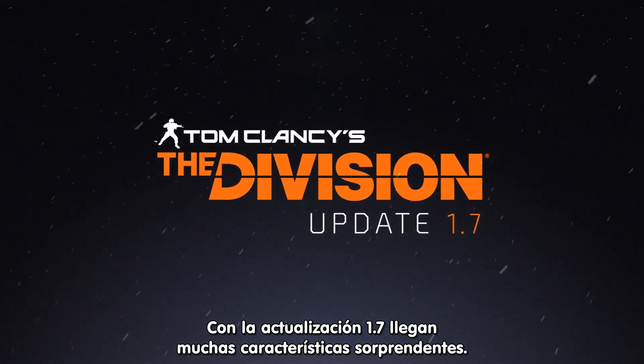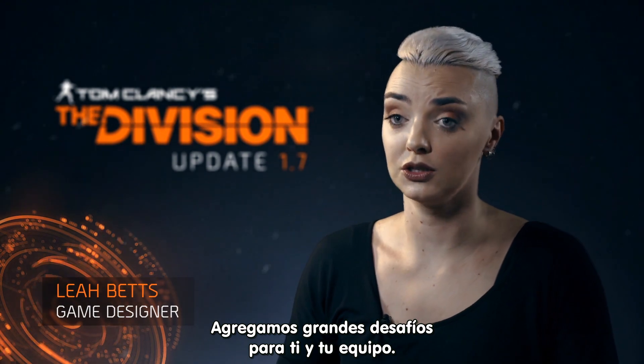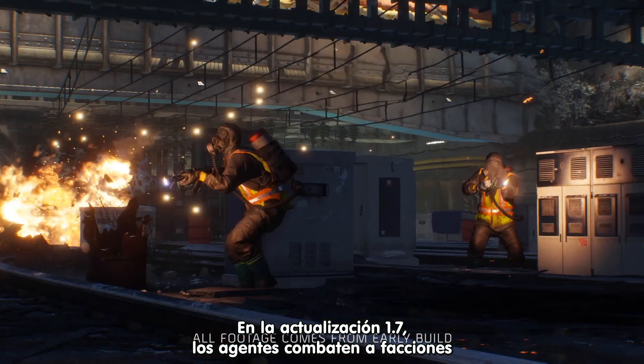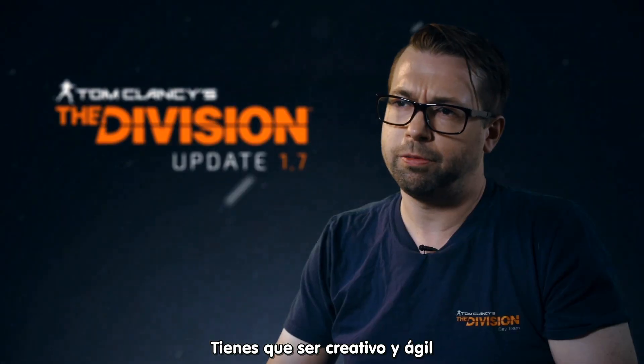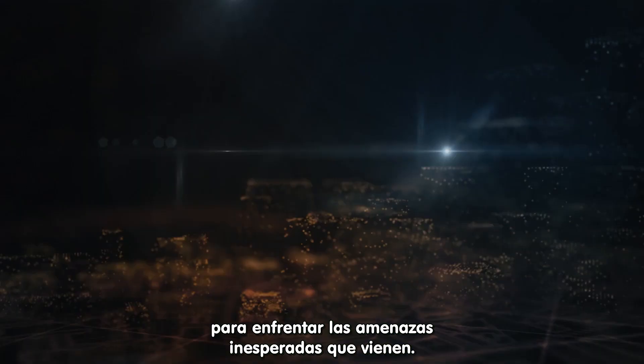We have tons of exciting new features in the 1.7 update and we've added a great deal of challenge for you and your team. In 1.7, the agents have pushed back the factions and are doing all they can to keep New York safe. They'll have to be creative and agile in order to face the unexpected threats coming out.